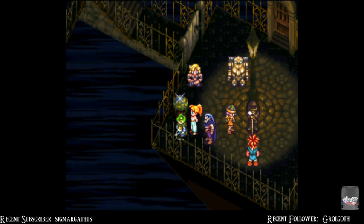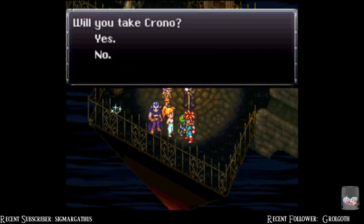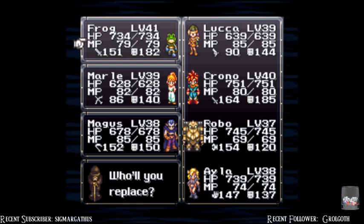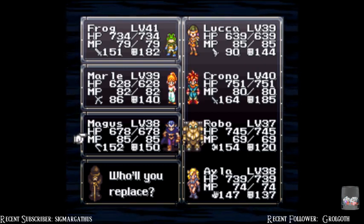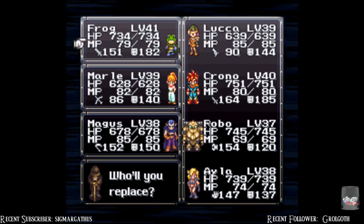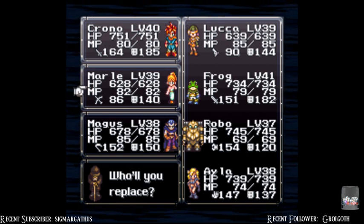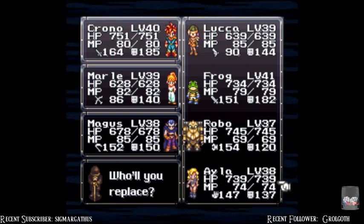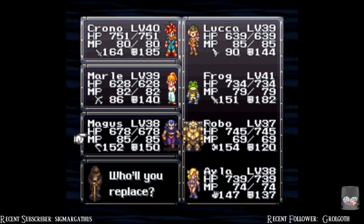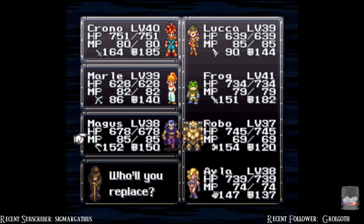We're back, about to probably fix the end which should include Chrono. Chrono's level 40, that's not bad. I want Magus, I want Marle, I want Frog. Frog is good, he's got the water. Marle's got the heals. Magus has got the good attack and the versatility of all his magic, which is pretty good.